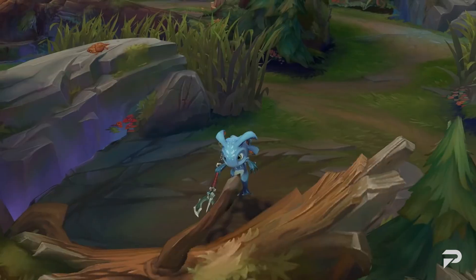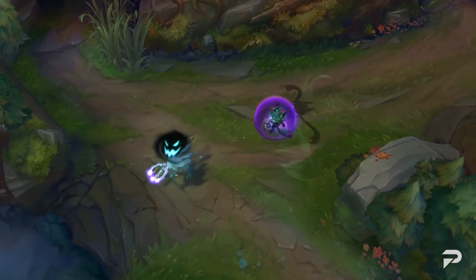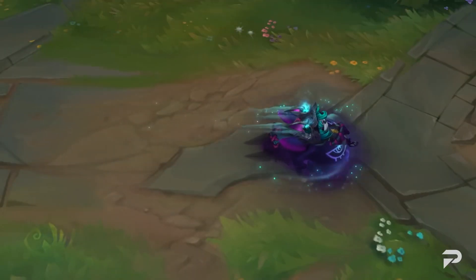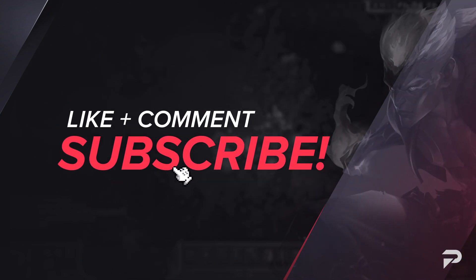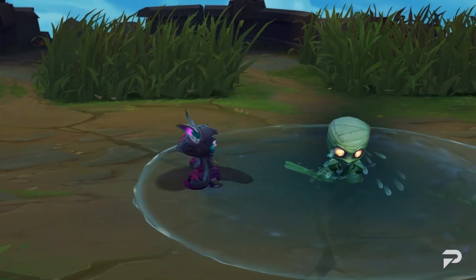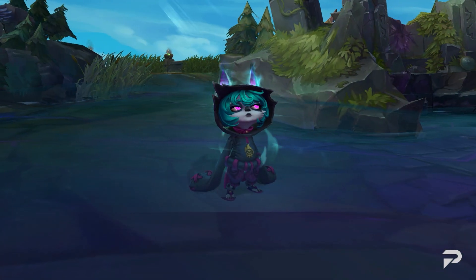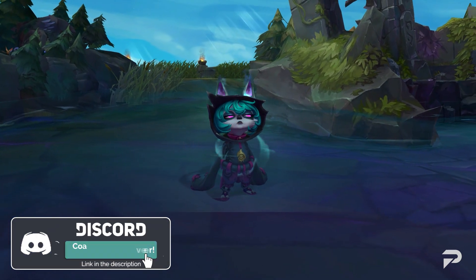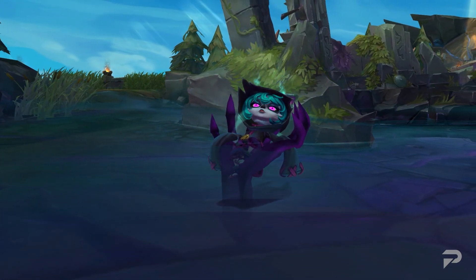And that wraps things up for our guide to Vex the Gloomist. She's a nice addition to the mage lineup since she works more like a bursty battle mage rather than a control mage. She will have a bit of a learning curve, so don't expect crazy stats when she comes out, but she is worth putting effort into learning. Go check out our community Discord if you haven't already — we'd love to have you. Best of luck on the Rift everybody, stay hydrated, and I'll see you in the next one.